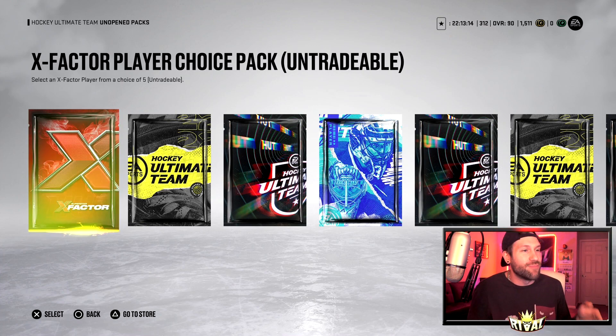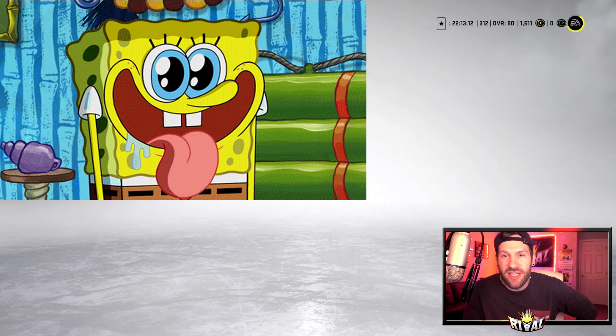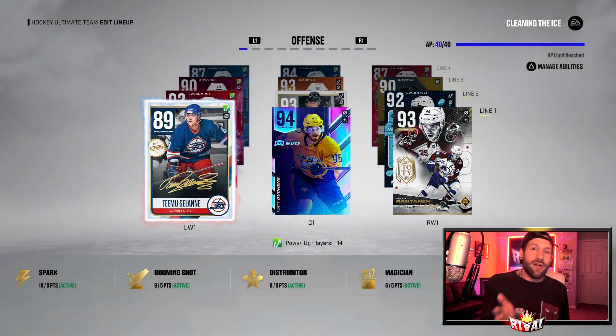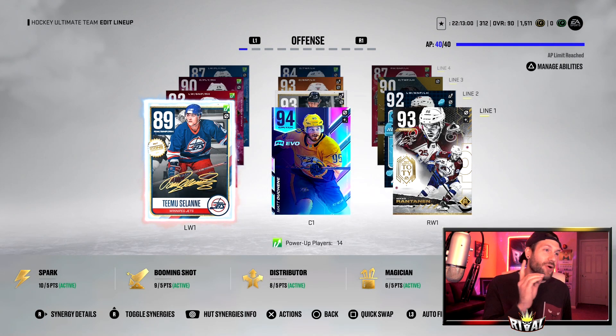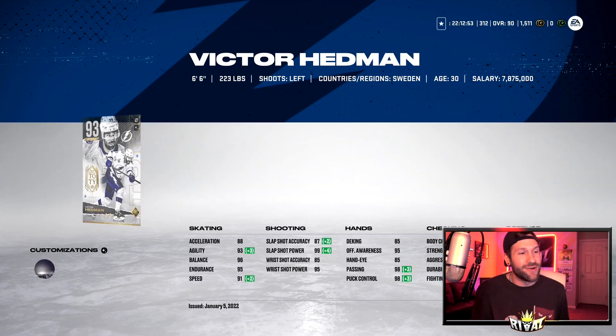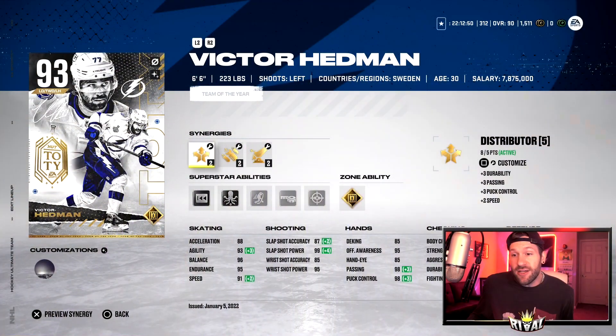Just thinking about Connor McDavid being inside that X-factor player choice pack — my mouth is getting a little watery. To make this video more interesting, the only way we open that pack is if we go out in Victor Hedman's YouTube player debut and get the victory.